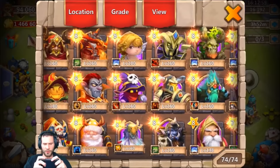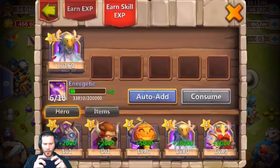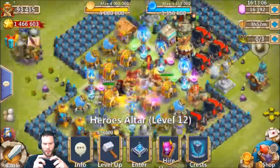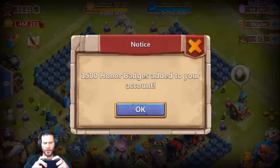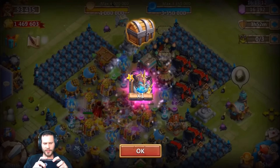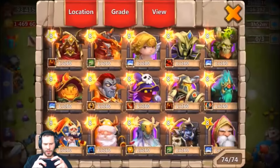I'm gonna go ahead and consume this druid on his main druid real quick, because I want to open up this skull knight. Wow, that's crazy man — we still got 16,000 gems and got both heroes he wanted. That's awesome!